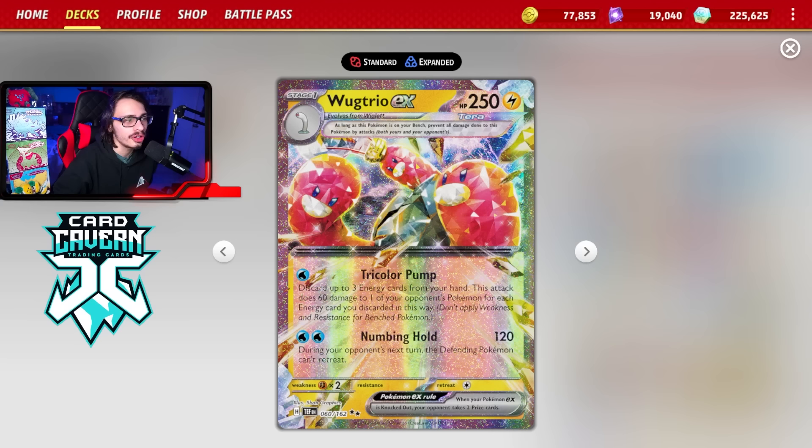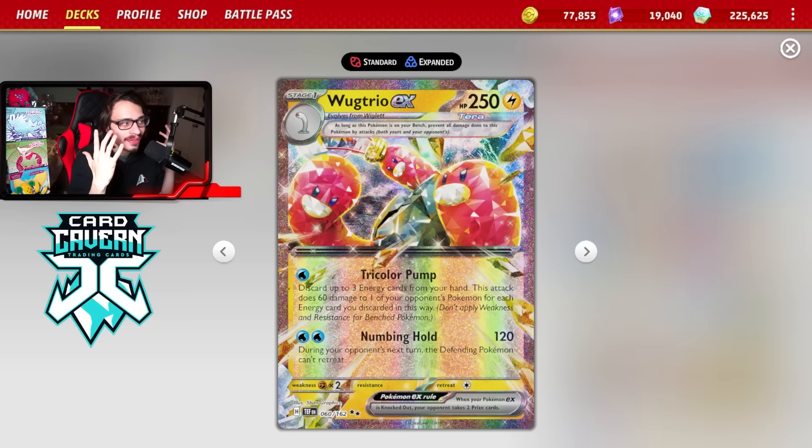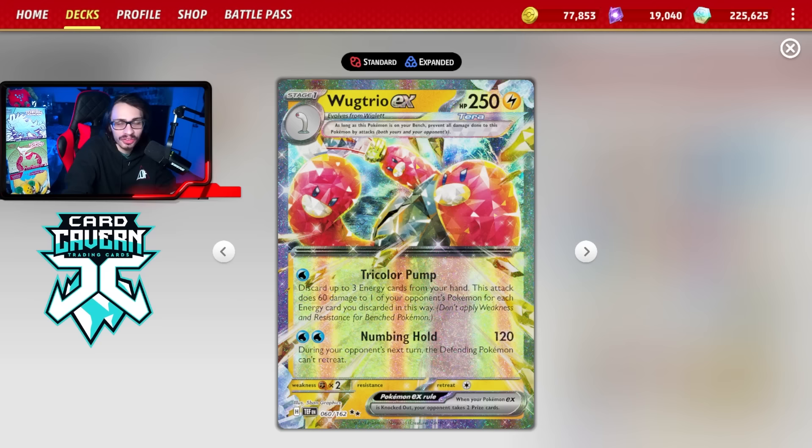So you can do up to 180 damage with Tricolor Pump. You need four total energy - one attached to Wug Trio and three discarded from hand. Sniping for 180 is not bad - it kills setup Pokémon like Lumineon V and Squawkabilly. One nice thing about Wug Trio is it's a Lightning-type due to its Tera type, which is fantastic against Palkia, Pidgeot, and Lugia VSTAR. Great typing is one thing I do like about it.